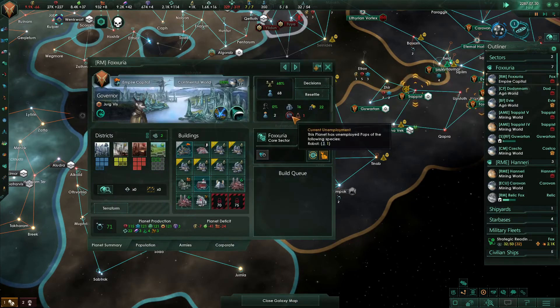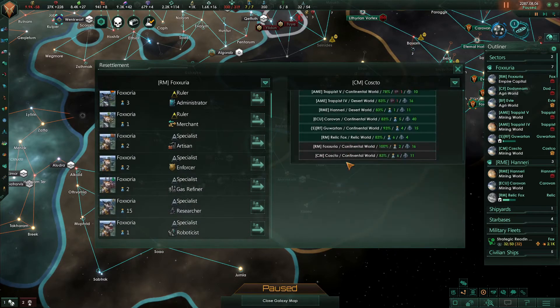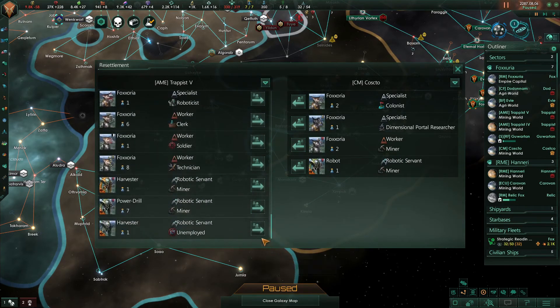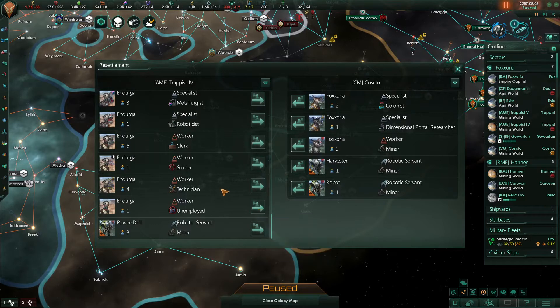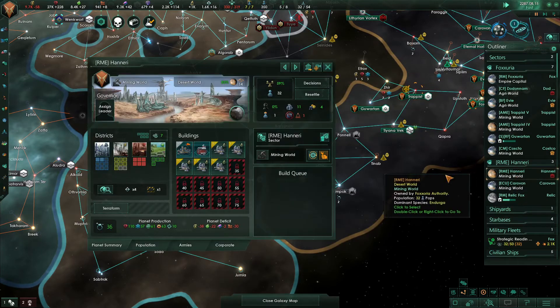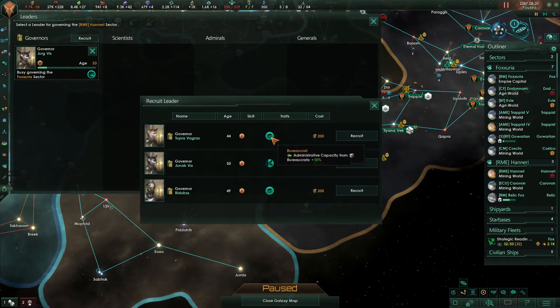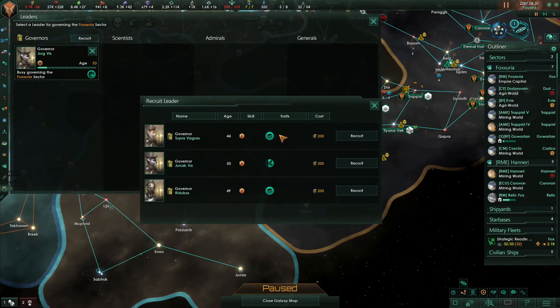Construction complete. Let's resettle people to Costco as quickly as possible — anywhere that has extra people. Because that's the planet we need to worry about. Haneri, you don't have a leader — you lost your governor? That's who we lost? That was a good governor too. So we can get bureaucracy again. We're going to replace you with the bureaucratic one, the younger of the two so it lasts a little longer. And then over here in the research world, you can have that guy.